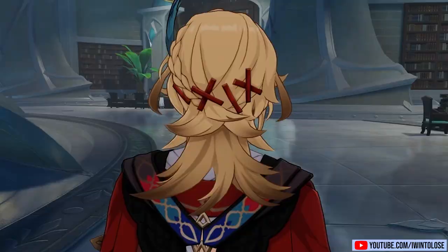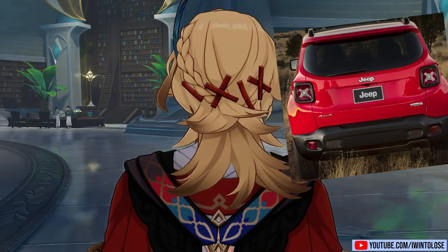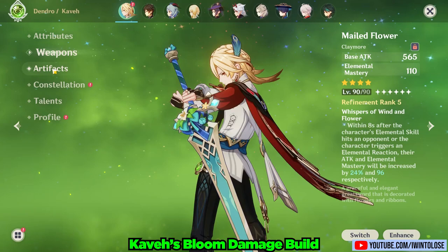The very first thing that I noticed about Kabe, and I cannot unsee this, is the little cartoon X's for eyes on the back of his head. This man clearly drives a jeep, as his hair X's perfectly match his car's taillights.